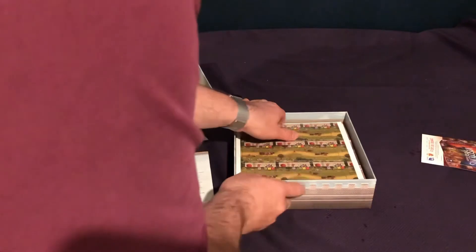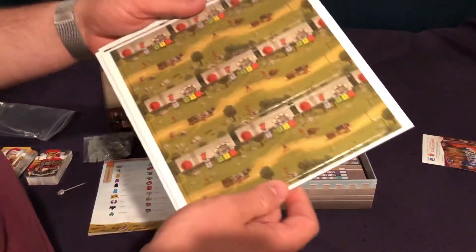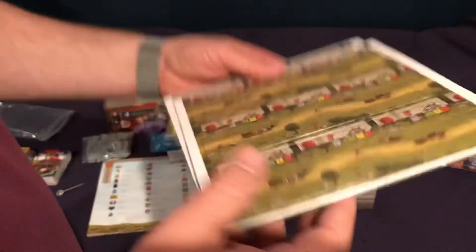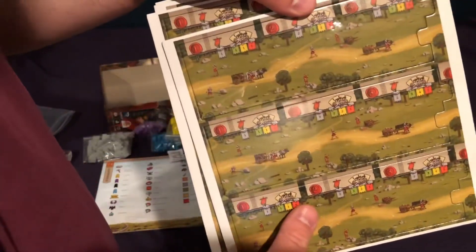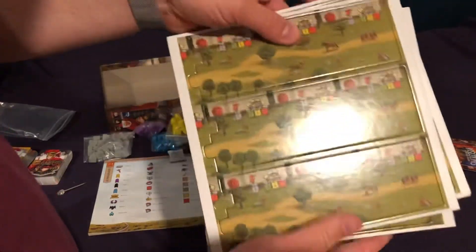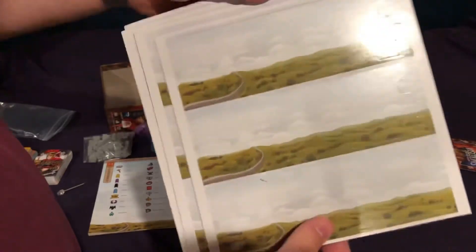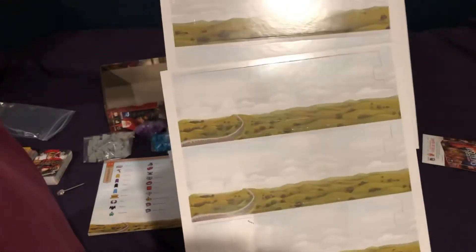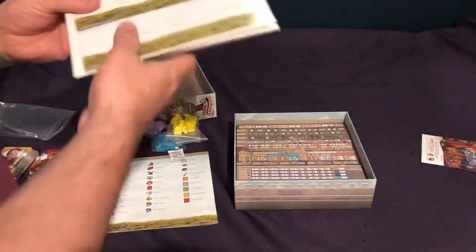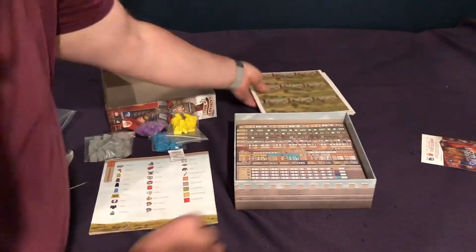Now let's see some cardboard — this is going to be what's starting to make up the weight. We've got some punch boards and these are nice and thick, so that's cool. Looks like some countryside interlocking spaces. On the back, a depiction of a cloudy, road-y landscape — or a cloudy, wall-y landscape, so to speak.